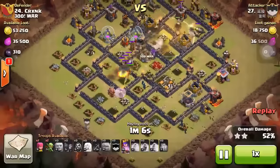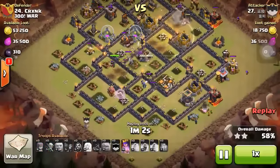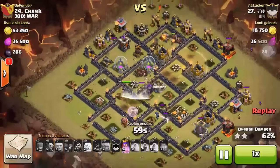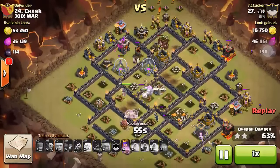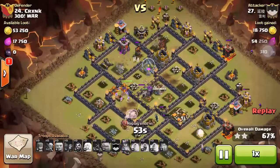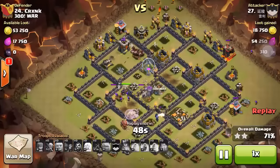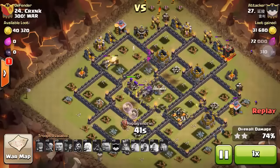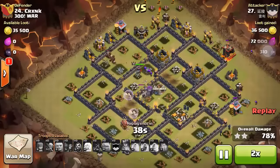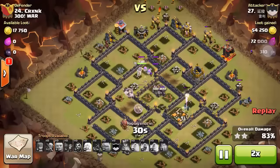As you can see, the place where they placed the giant bomb is pretty bad — that's why they only step on them one by one instead of two together. Since both bombs are stepped on and there's not much risk, it's pretty much it: without the king, you can still do a 3-star attack.